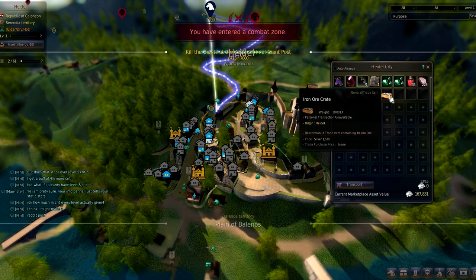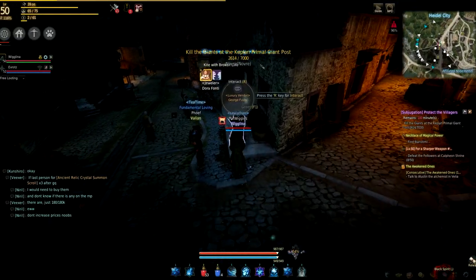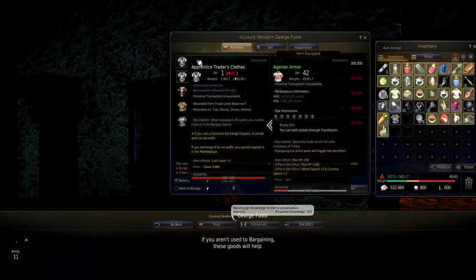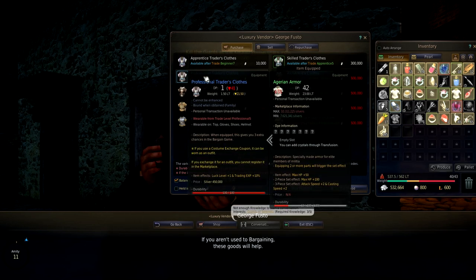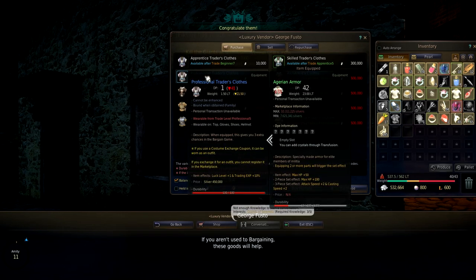If you want to level up your trading a little bit faster then you'll want to purchase a trader's outfit. This can be bought from the luxury vendor in Heidel or crafted via the costume building, also in Heidel. This outfit gives you extra bargaining attempts as well as increased XP. There are different tiers of this outfit that require a higher trading skill to use, so they get better as you level up and purchase the next one.